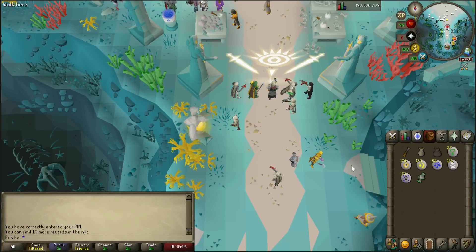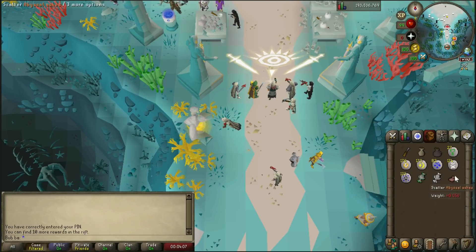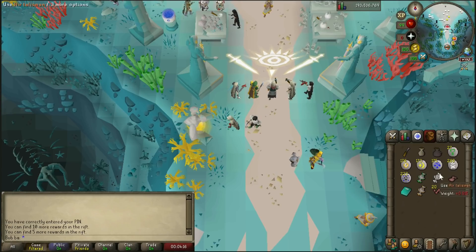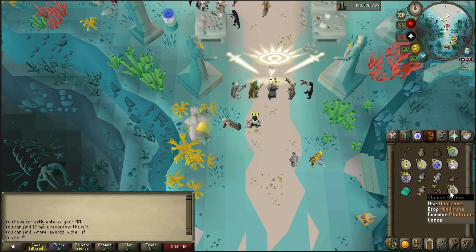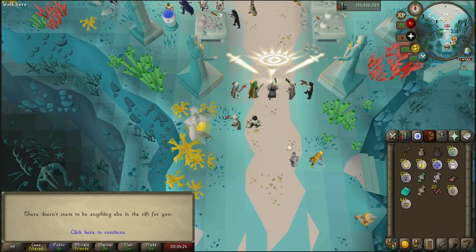Starting the reward searches: some basic runes, a nature tally, an air tally — we're starting out really rough. Some abyssal ashes, 20 abyssal pearls — that's a decent start. Some extra law runes. So we ended up with 20 abyssal pearls as our best loot.